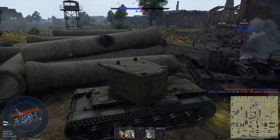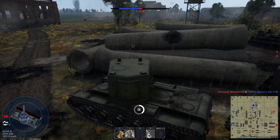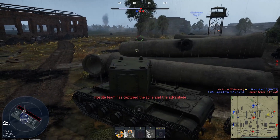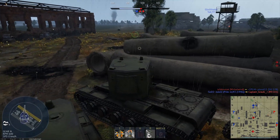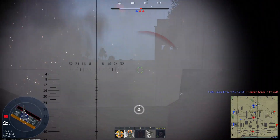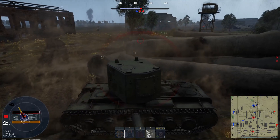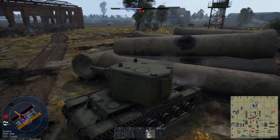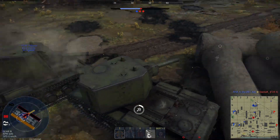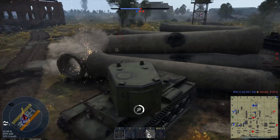I could have probably been dead a long time ago then, just because of the big weak spot. My tracks — that hurts. At least the reload is long enough that track damage doesn't really mean too much. Still gotta wait. God damn it. An orange and yellow barrel, both in yellow — stop me from shooting. Gonna rotate my turret so I don't get shot.